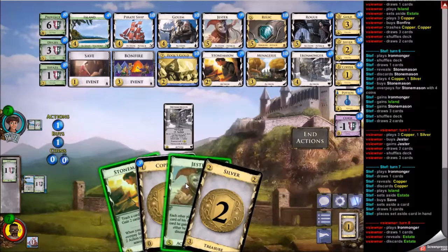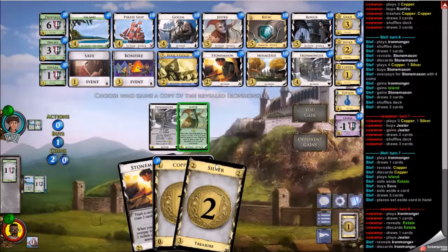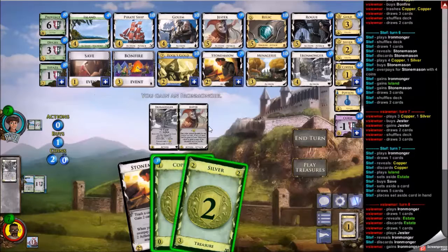I get rid of this estate and it draws me into the silver and the jester — I start to get in on the jester fun. I copy an ironmonger and take that very quickly. So here I have some choice: I can stonemason overpay into two fives like two jesters, or just a rogue. I can't get the relic unfortunately, but I don't really think that's too much of a factor. I can also stonemason overpay into two fours, which would be two ironmongers at this point.